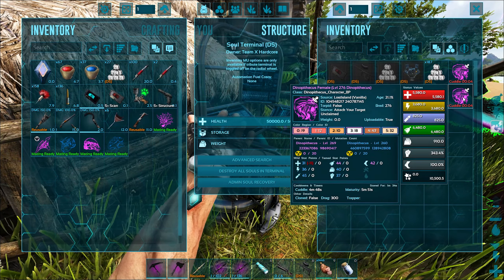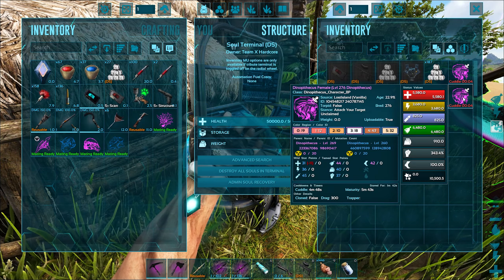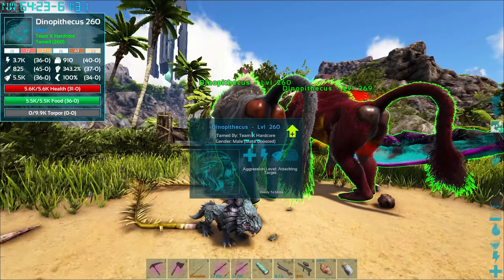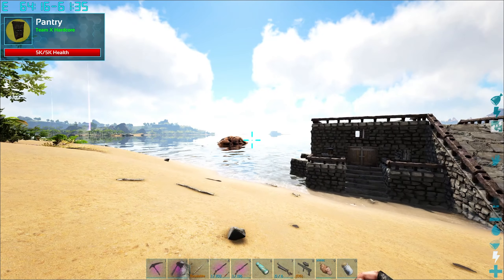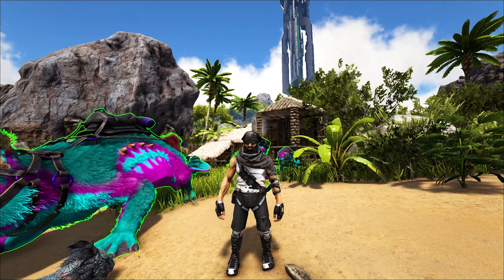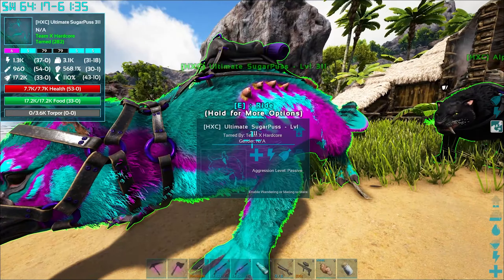We're probably not going to look at the dinopithecus today — we might if we've got time. As you can see they are growing up. That one's probably the best one I've got at the moment, it's only missing the health, so that ain't too bad. You seem to be a pretty good contender, girl — 276, plus 11 levels from the health, that is going to be 287. Not too bad, man.